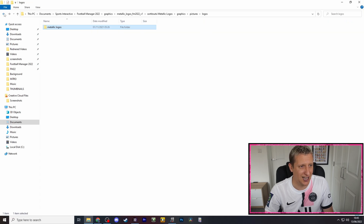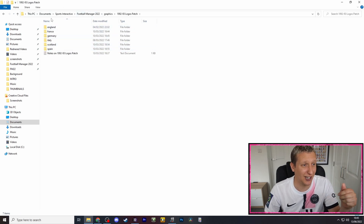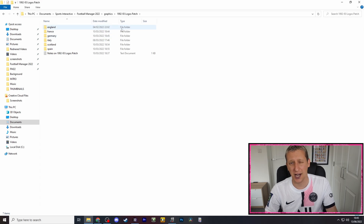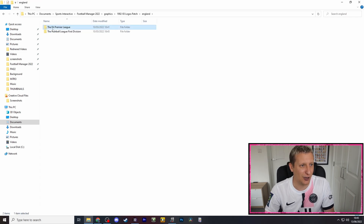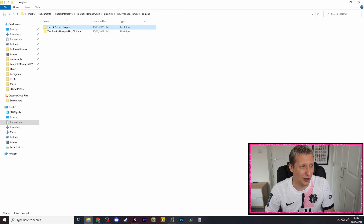The pack has teams from England, France, Germany, Italy, Scotland, and Spain. For England, you've got retros of Sheffield, QPR — I absolutely love the Oldham one — Forest, the old Wimbledon, Man United, Norwich, League One clubs. Leeds United's got a really good badge, Chelsea's is a good one — they're all good ones.